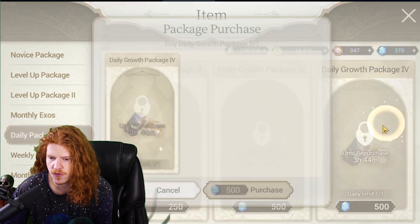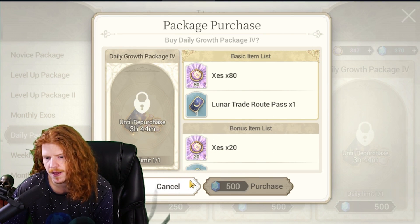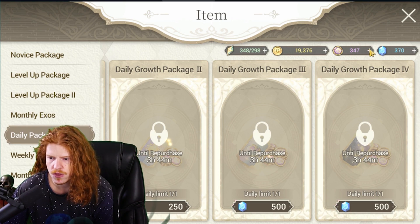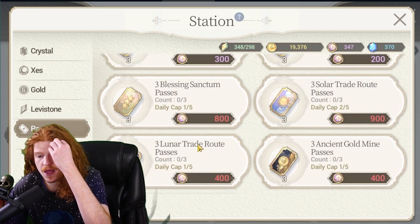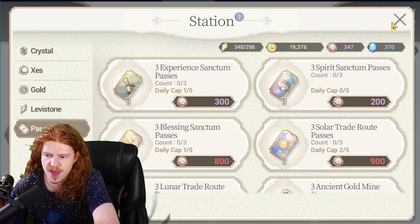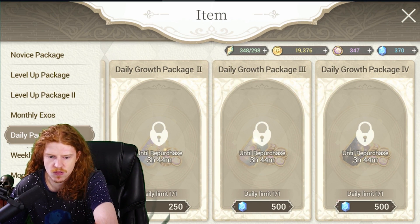Skipping the Spirit Sanctum and just enhancing heroes as you get them is probably fine — it's too expensive. The Lunar, though, is probably a buy if you're trying to spend every day. And if you need more passes after that, you can go into the store under the Pass section and buy the first pass each day at a more affordable price.